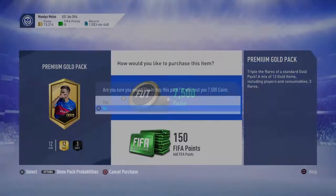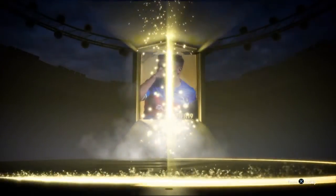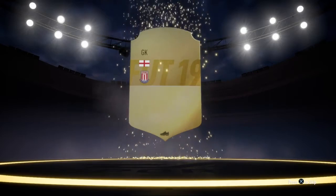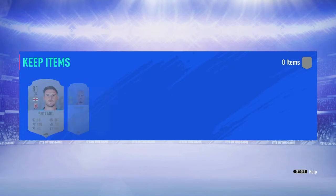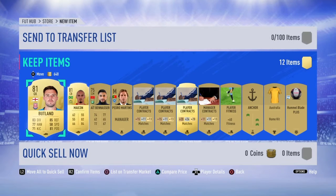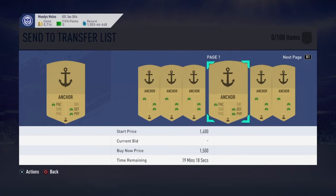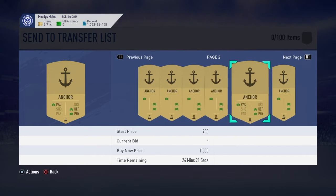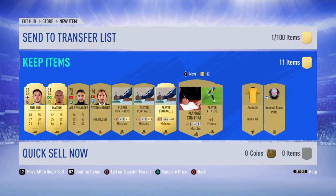Let's jump into a couple of packs now just to relive the animation. I remember the walkout, the nice little EA logo at the bottom there in the white. Butland in this pack anyway, just looking at the card designs in there. Anchor card obviously not going to go near enough as what it does this year, but put it up anyway - you never know, get a few coins.